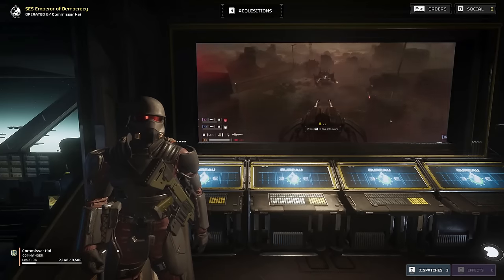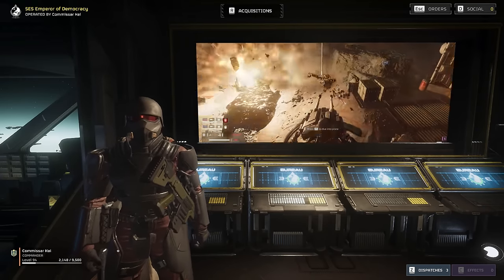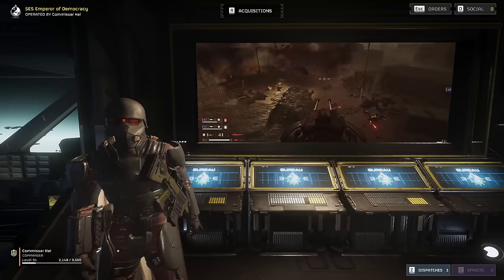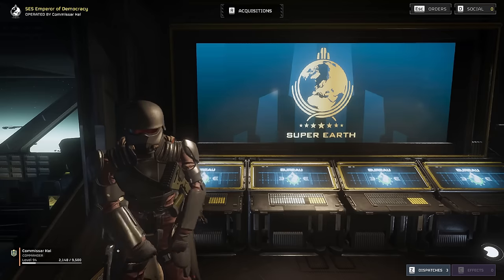When the communist hordes are pounding at the gates, you'll want a combat engineer to greet them with a storm of high caliber rounds. I'm about to show y'all just how strong the MG emplacement can be when it's combined with a couple autocannons and some good placement.